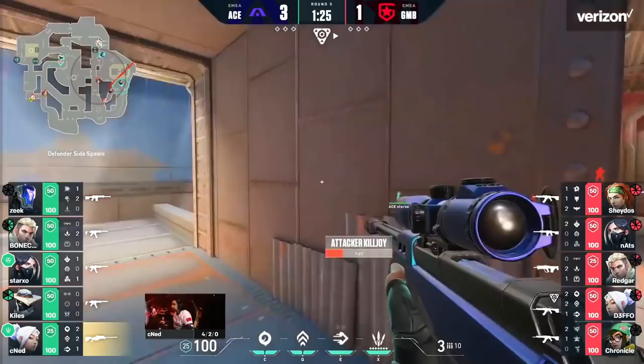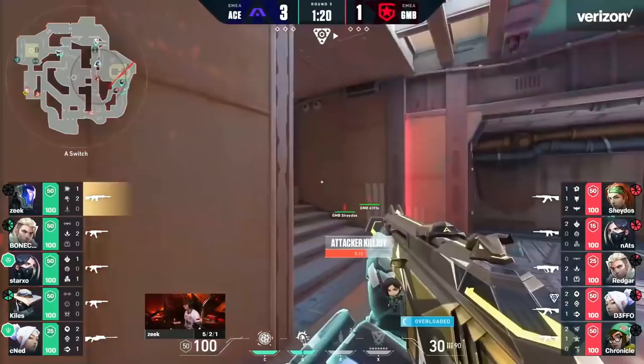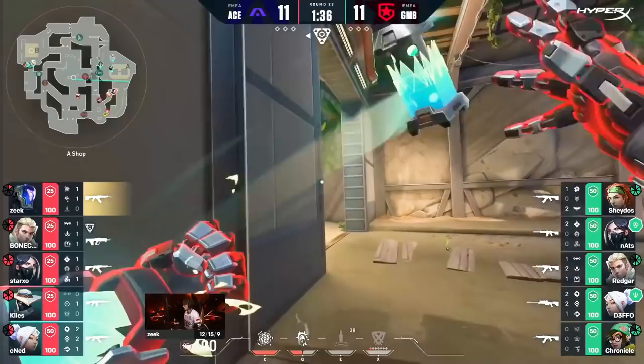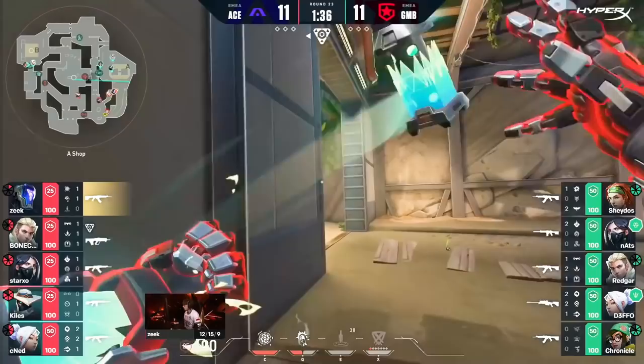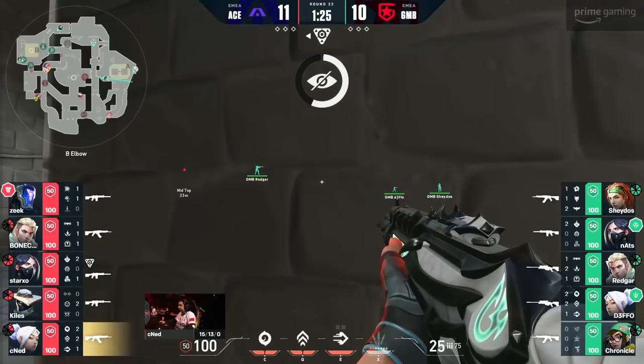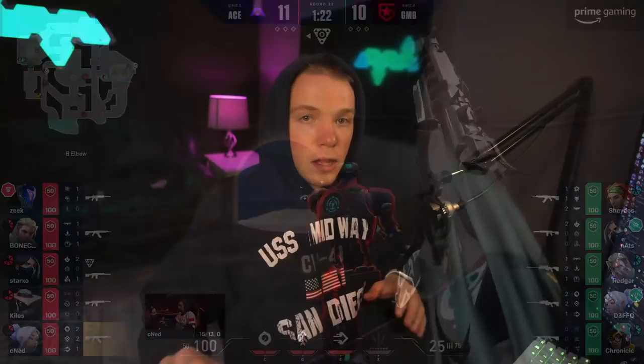It was super exciting to watch. On attack, KO mollies can be used in a very different way. When defending, you throw them at entryways to slow down the attack, but when attacking, you can use them to clear an abundance of angles — for example, when going toward B on Ascent, you can throw a molly to clear logs or clear stairs while you push in. As far as using his flash on attack, it's the same concept: you have to flash for your team unless you're doing a simple right-click pop flash. You would often see Zeke throwing flashes super high in the air to disorient the enemy team and have his team look away while that flash is popping. The number one thing to take away from KO's flash is that it requires coordination with your team — communicate your flashes.